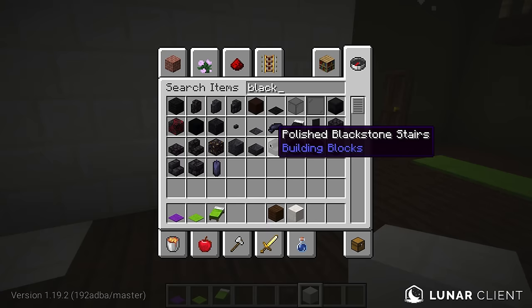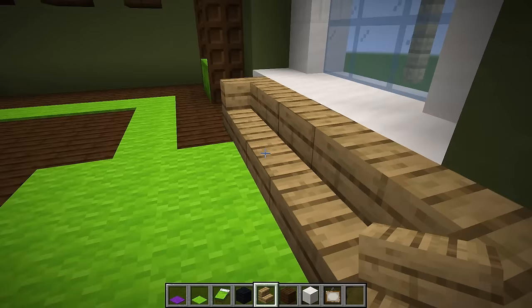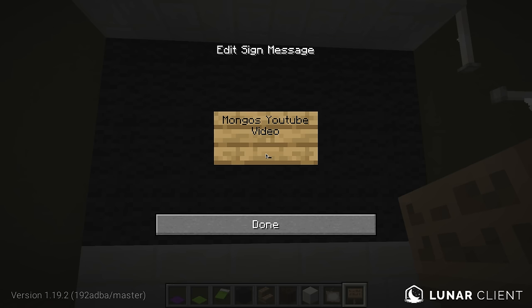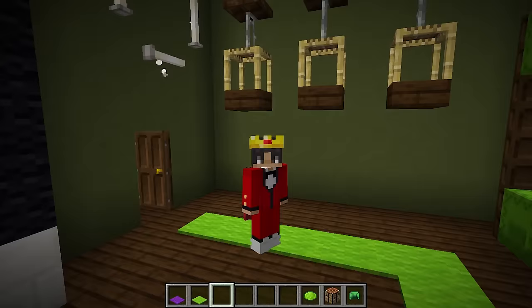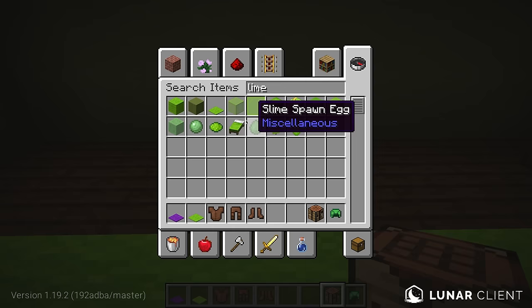Let's remove this fireplace because I want to add a TV section so Wudo is literally gonna have a personal theater inside his room. All we need is some black wool, then let's get some stairs and make a couch out of it. Boom — his room looks a lot more cozy with this couch and TV. We'll add a sign right here that says 'Mongo's YouTube video' and obviously we're gonna put subscribe.